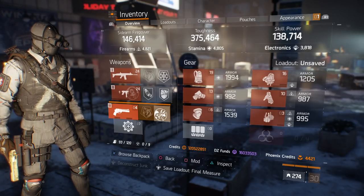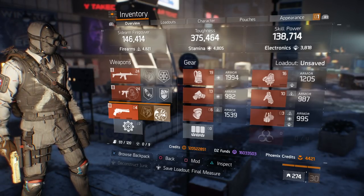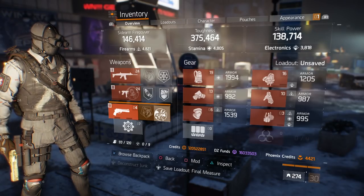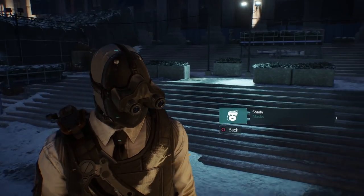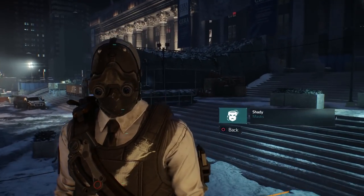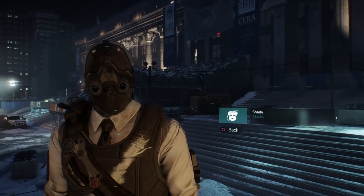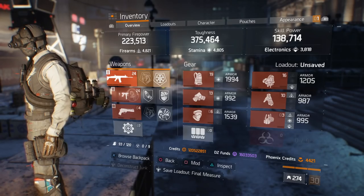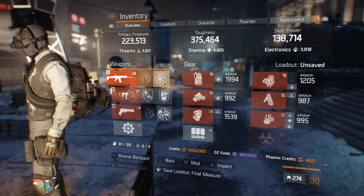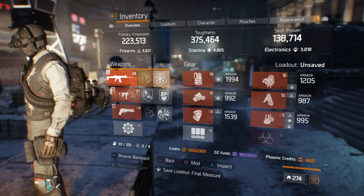Once you fully equip every single exotic item in every single slot, this mask will be unlocked — and that's how easy it is to get. It's a pretty cool looking mask; it has the night vision goggles. If you put this on with the right appearance clothing you'll look really cool. I highly recommend getting this mask. It's easy to get, you just need to grind, and a lot of these items drop frequently so before you know it you'll have the full set.